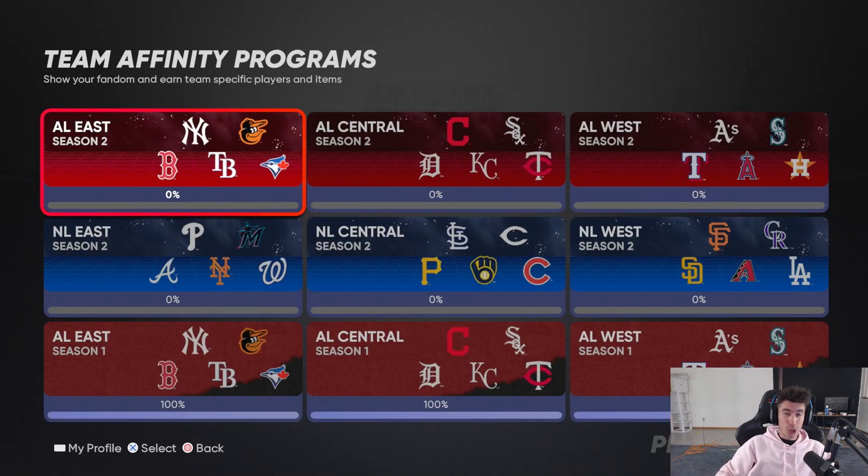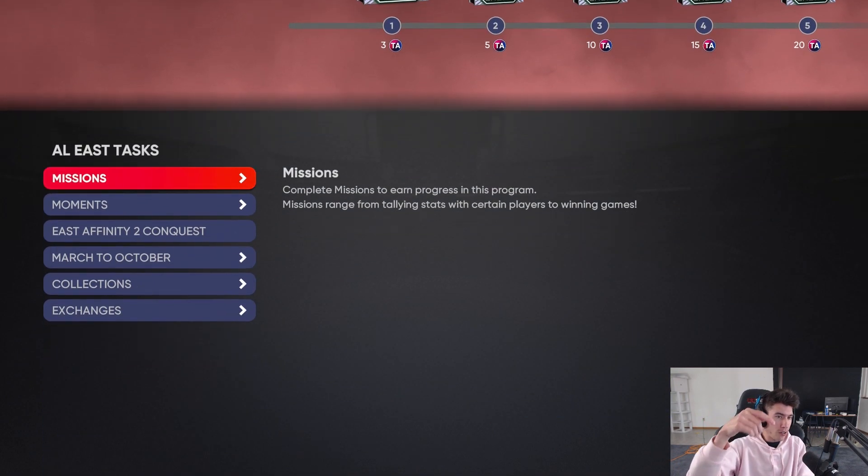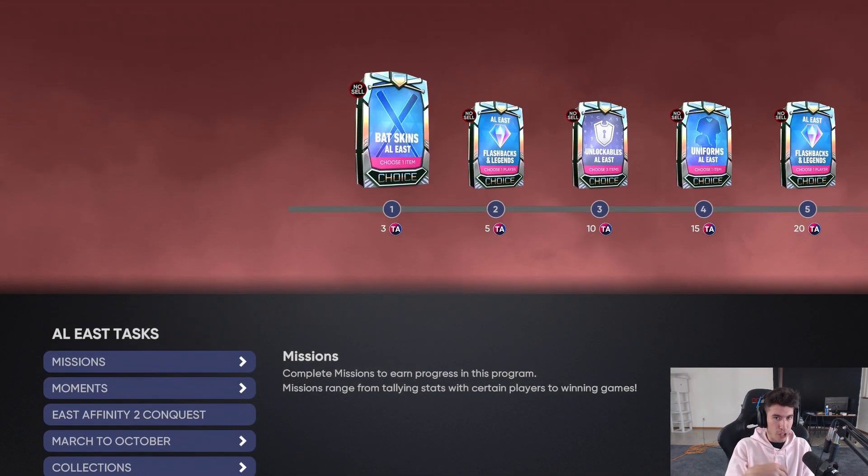We have a huge content drop for I'm Gonna Be The Show 21 today. This video I'm going to be going over Team Affinity Season 2, but I should also be dropping two videos - we're talking about the big collection and everything else that's new today including the event and the roster update. I'll go through the reward path, the missions, and show the attributes for every single reward. Twin Gaming TV on Twitch, link in the description, as well as my Twitter and Instagram. I'm going to show you how the program works, the missions, and everything - that stuff's going to be the same for every division.